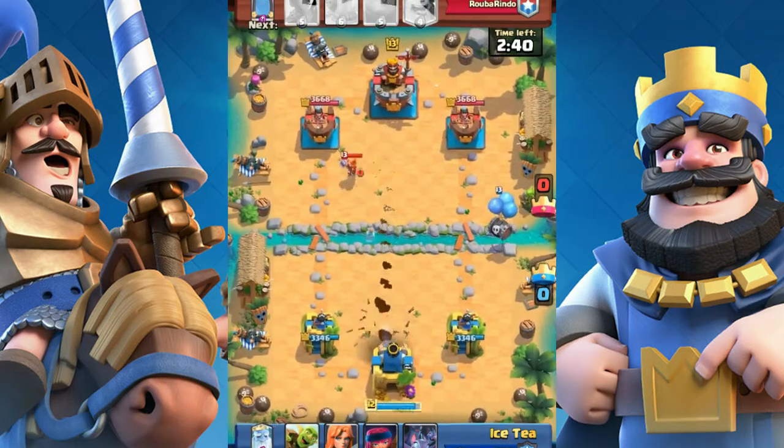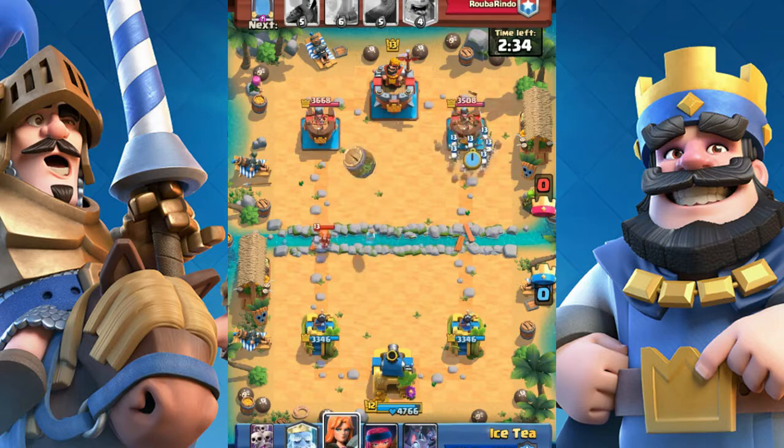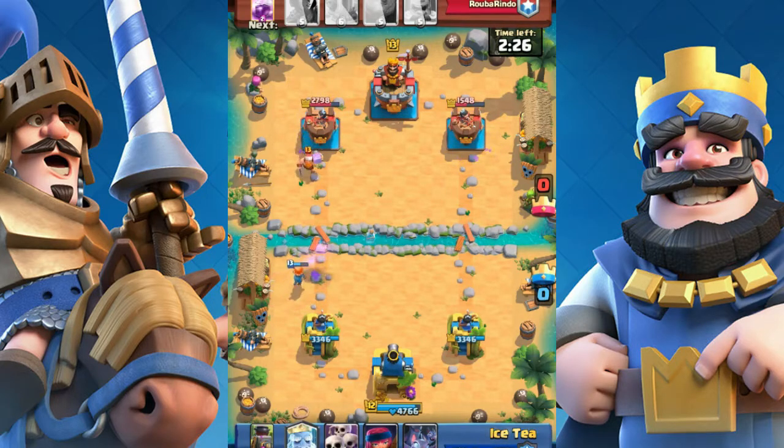Tip 1: By using your princess tower. In this case, Valkyrie vs Valkyrie — but they fight in my side. After the fight, she still got about 40% hit points. That's 4 elixir for 4 elixir. But if your opponent ignores her, she'll do some pretty good damage to the tower.